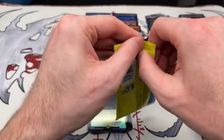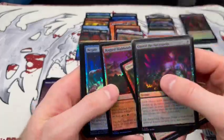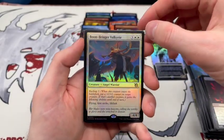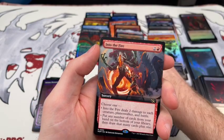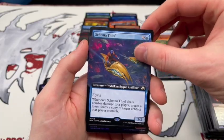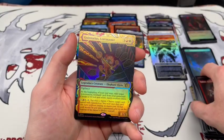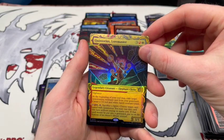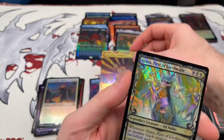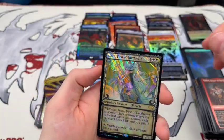Last pack of the box. This box started out kind of slow — still a little light on Mythics compared to some of the other ones I've seen and the other box we opened. Maybe we can add a couple more here. Boonbringer Valkyrie, Into the Fire, Schema Thief — interesting. Valduk Keeper of the Flame. Another Valduk — that's what I think of the duplication. Quintorius Loremaster. Looks like we're not adding any more Mythics. But we got Aria First of Walkthwain in the Halo Foil — very nice, that looks cool, worth going up top.